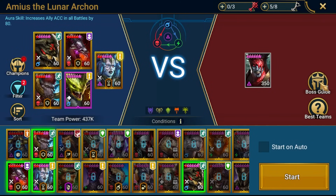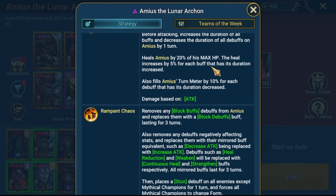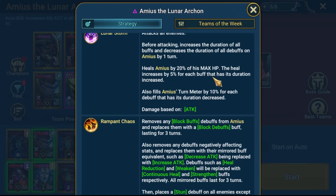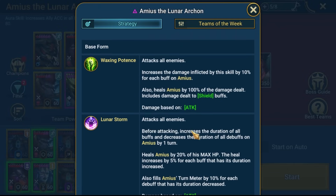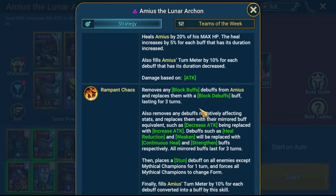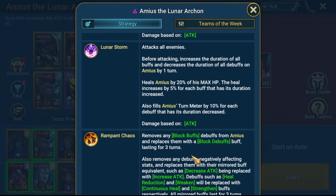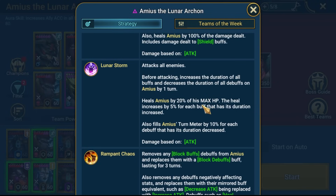There are a few other points in terms of actually managing the fight. We'll go in and actually do a run quickly - not the whole run, because it's a little bit slow in my composition anyway. I could probably speed it up now that I have a better understanding of the fight. In the first form, essentially there are a couple of things: the A2 is the main heal, so you want to have heal reduction before he uses the A2.